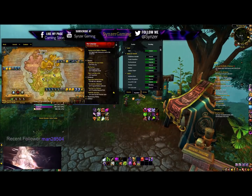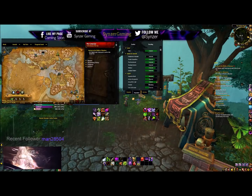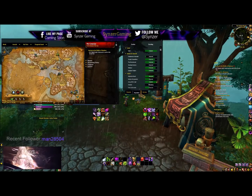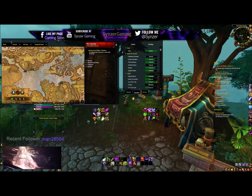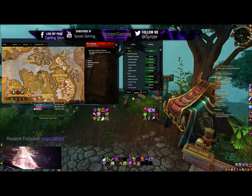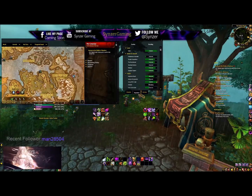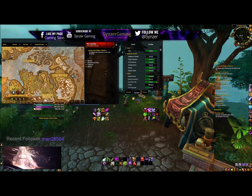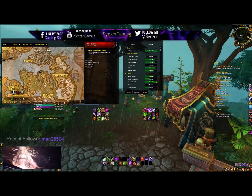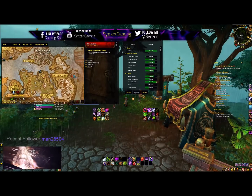The entrance is different from the Alliance side. It's still in Tiragarde Sound, but there's no entrance in Boralus city for Horde. The actual entrance is at the very first outpost you set up in Tiragarde Sound — Plunder Harbor. You can fly there or take the boat straight from Zuldazar, and as soon as you get off the boat you'll see the portal to the Siege of Boralus dungeon on the right.